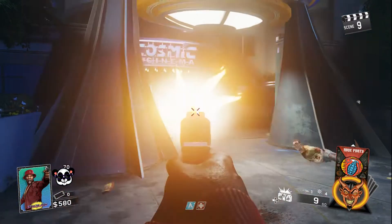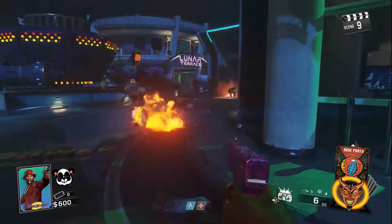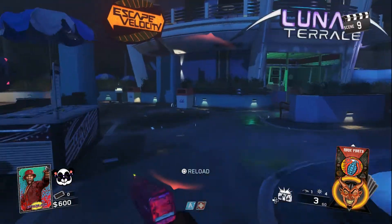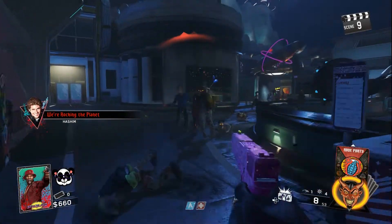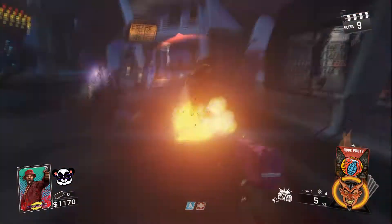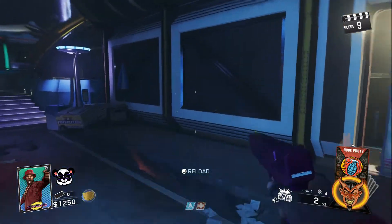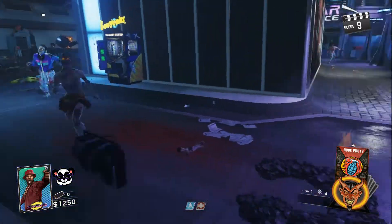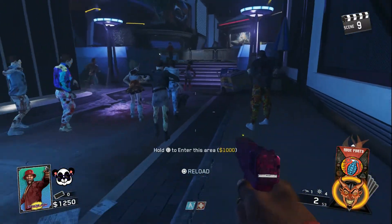Greetings everybody, let's get this thing started. Panda here and welcome back to Panda TV. Today guys we're going to be discussing the location of every single perk and the brand new map Zombies in Spaceland, and of course most importantly their corresponding power switches — because what good does it do you if you know where the perk is but you can't turn it on.